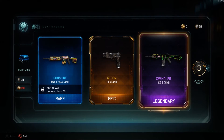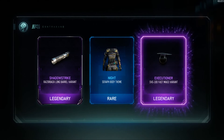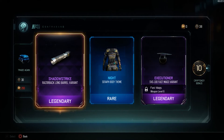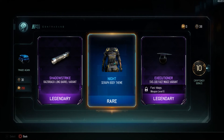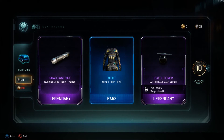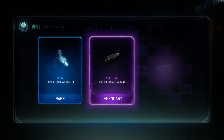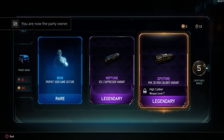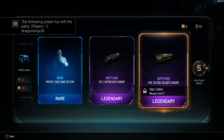Let's get into the last one. We get the Shadow Strike Razorback barrel, long barrel — I'm getting two legendaries and a rare, that is insane. The Razorback Shadow Strike, the Night Body theme, and the Executioner on the SVG with Fast Mags. They had to have buffed the rare supply drops because we are just getting rainbows. We get legendary after legendary — the Bow game gesture, the Neptune ICR Suppressor variant, and the Spitfire on the HVK, which looks really cool.